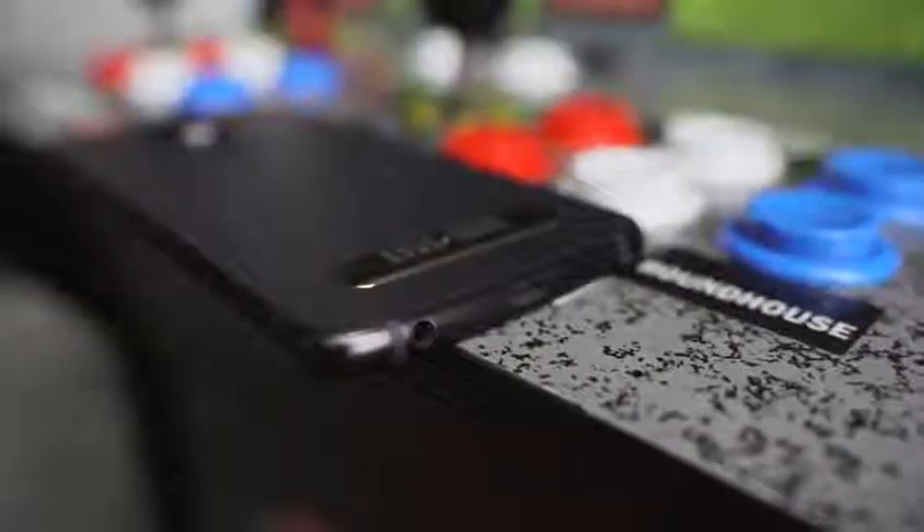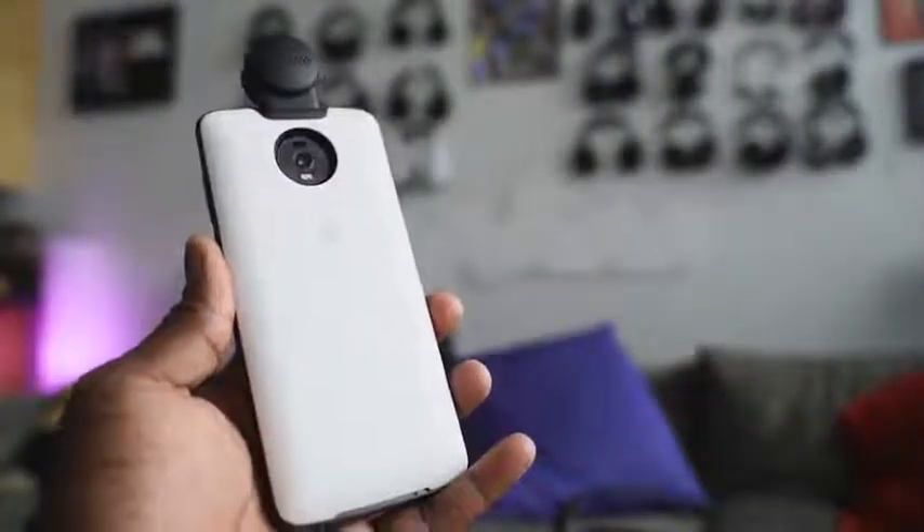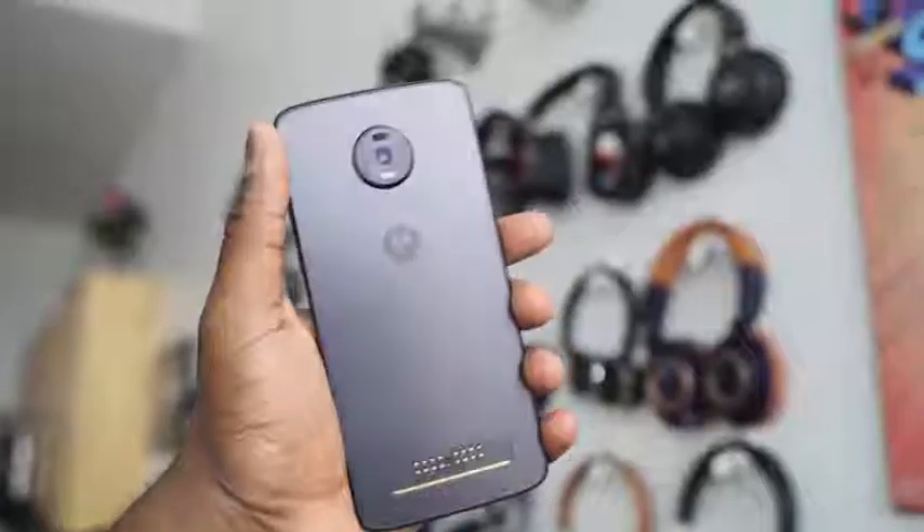It's a Z, which means you've got the Moto Mod pins in the back, so you can add different mods to it. We've got the 360 camera mod, and there's a 48 megapixel camera on the back using the new Sony sensor everyone's using. It has a 3600 milliamp battery — a big battery.